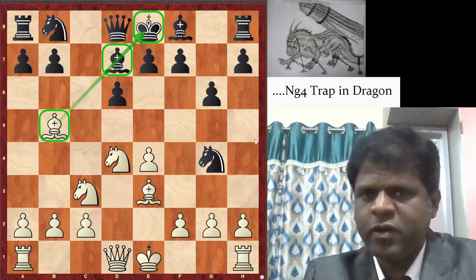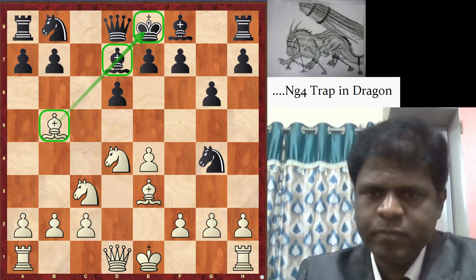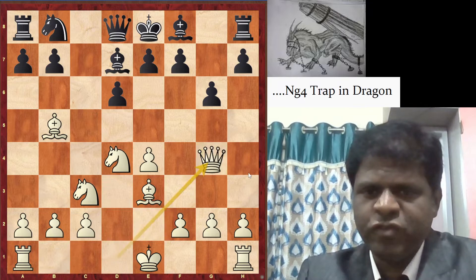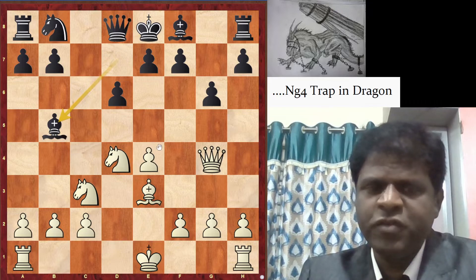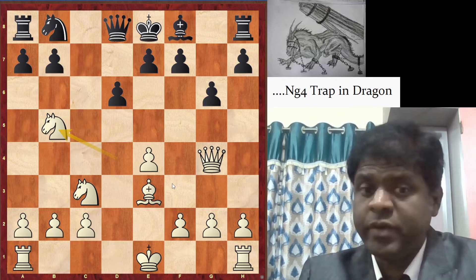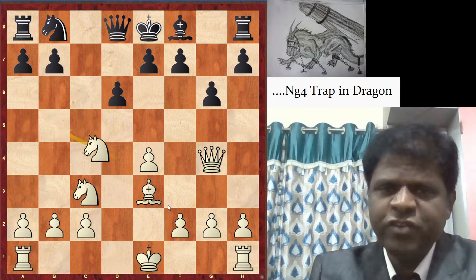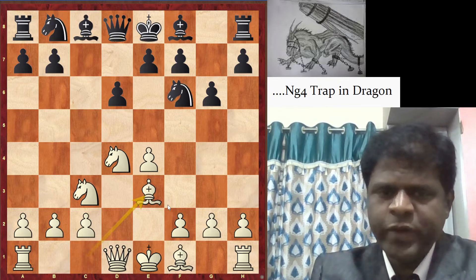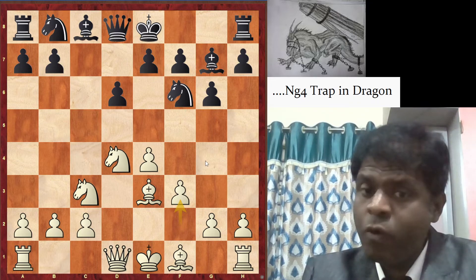If you are not aware of what a pin is, I will come up with a series to show you pin problems. After Bd7, white can just capture on g4 with the queen, because now Bxq is not possible — there is a pin on the black king. Then white plays Bb5, and after Nxb5, white already has an extra piece. So white can win this position because of the extra piece.